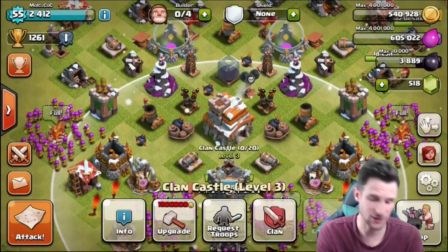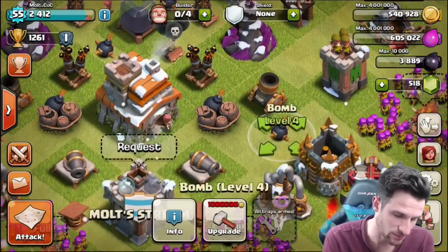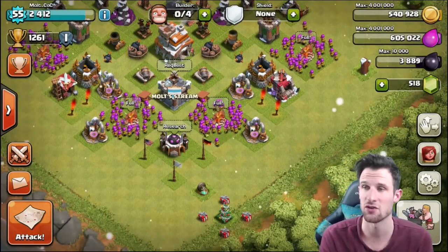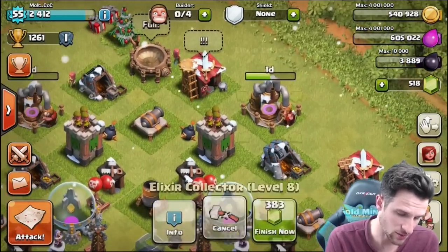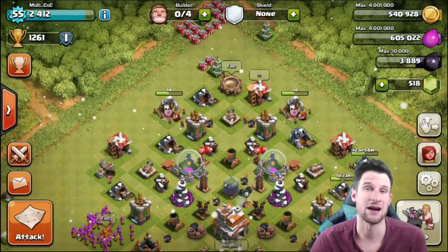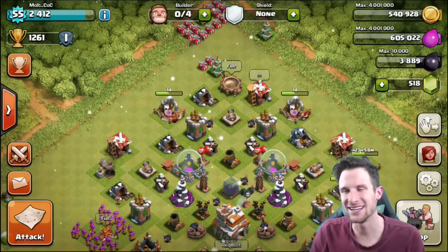All of our bombs are maxed out, our air bombs are maxed out — I upgraded those the other day. All of our mini bombs are level four and giant bombs are level two. We're good on gold. I'm upgrading two gold mines and two elixir collectors right now, which I'm excited about, because as I upgrade those I'll log on and have a good amount of loot.